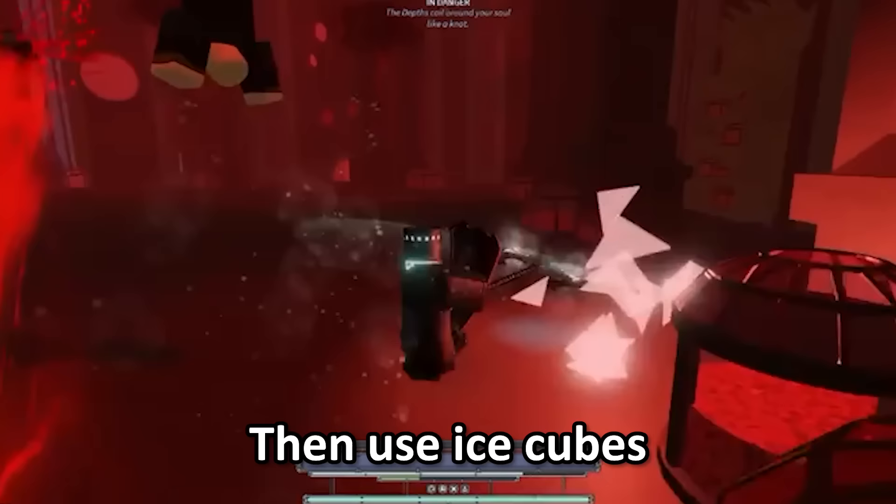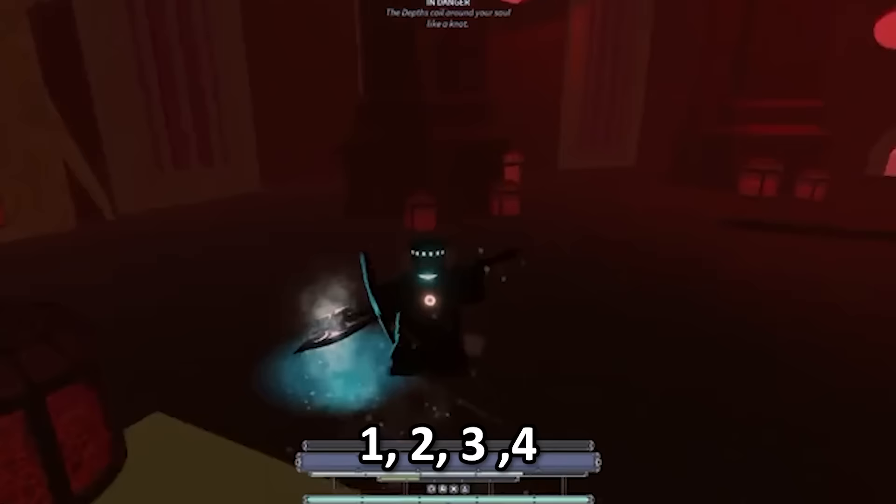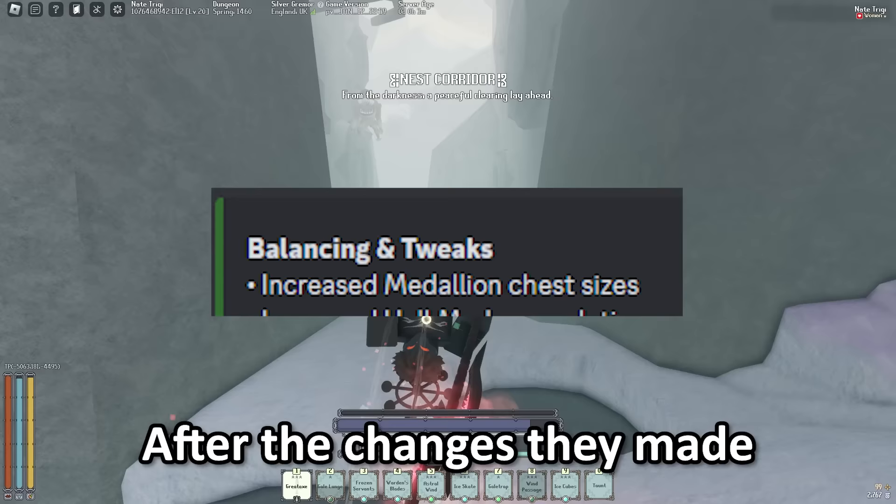Follow this up with an inhale, then throw a Gale Trap on him. Use Warden Blade early, as it lasts quite a while and you want all of it to hit him. Then you can just spam your Mantras 1, 2, 3, 4 and it should one-cycle Chaser. If you're still on the fence about making this build, here's a picture of how many Medallions you get per Layer 2 run after the changes they made to Medallion loot. That's like 72 die packets right there — look at the possibilities.